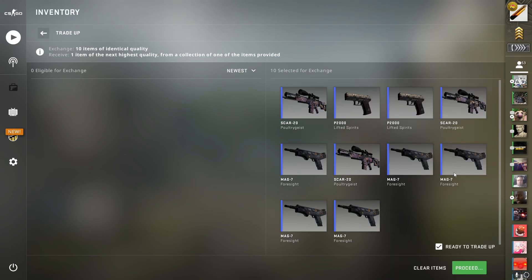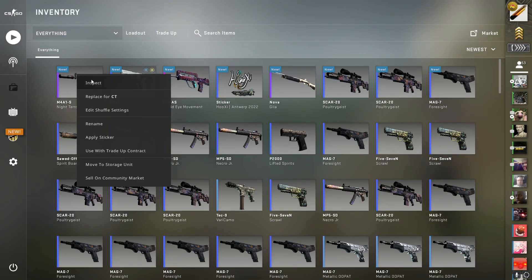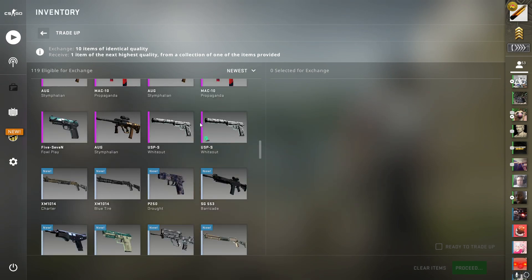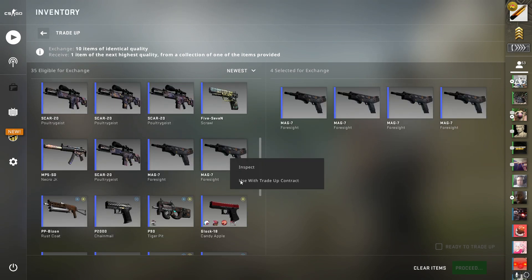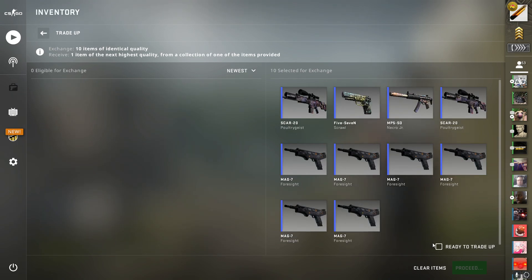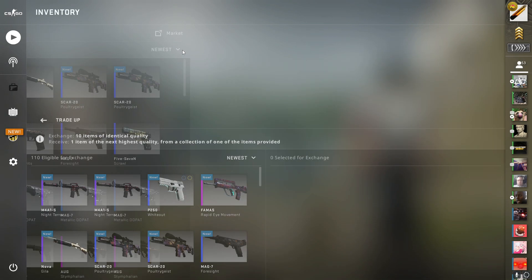After those two insane hits I still can't believe it, but let's go — that's a hit, I'll take it! Not the best hit but that's over double my money on this trade-up. So let's do the second one — one, two, three, four, five, six, seven, eight, nine, ten — yeet! That's another hit! No way, four hits in a row!